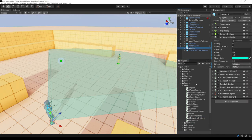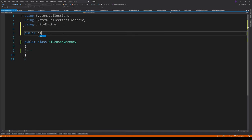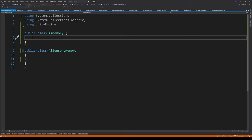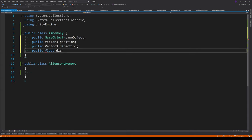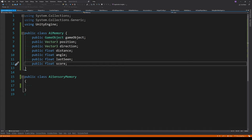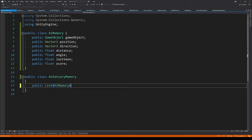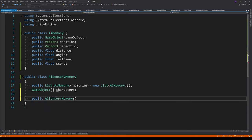You can add the AITargetingSystem as a component to the agent. The AISensoryMemory class is just a regular class — get rid of the boilerplate. We need a second class as a kind of storage class to bundle together related properties about an individual object inside the sensor's view: the GameObject itself, its position, the direction to it from the agent, the distance, the angle, the last time it was seen, and a score.